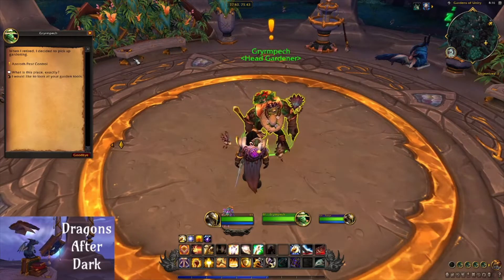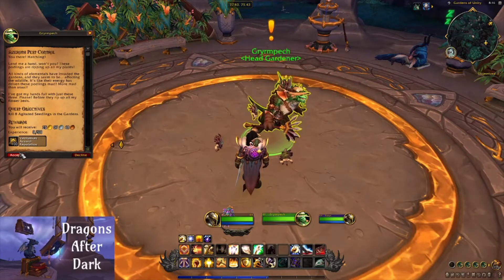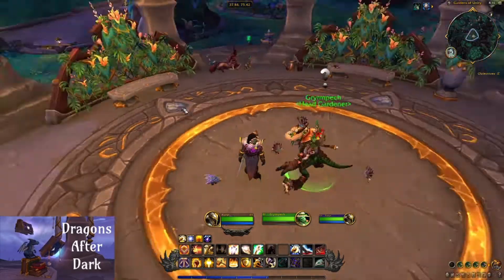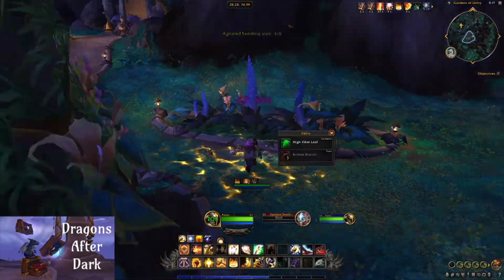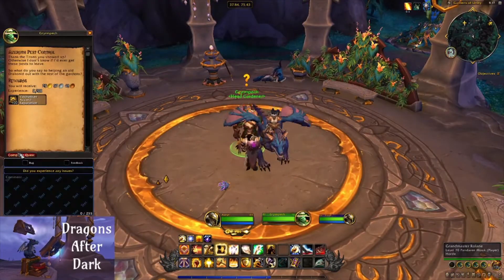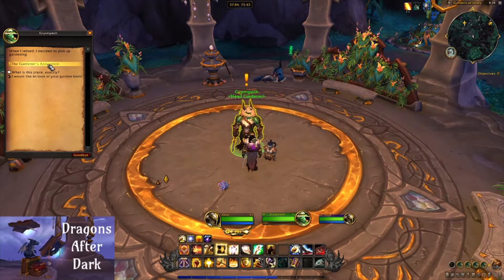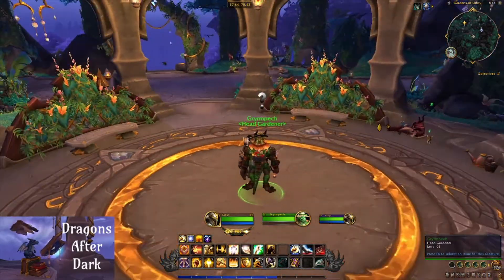The first quest that starts the chain is Azeroth Pest Control, so we'll go ahead and pick that up. This quest requires you to kill 8 Agitated Seedlings in the Gardens. Once you kill the Agitated Seedlings, you will pick up the Gardener's Apprentice, which is one of two quests for this particular step.